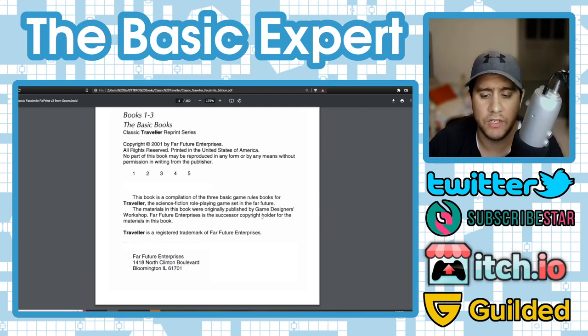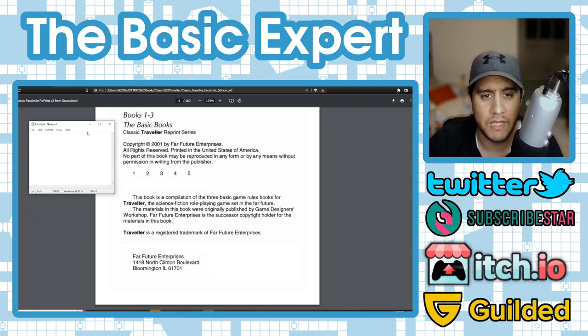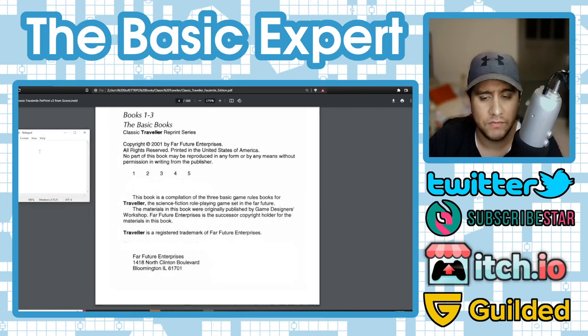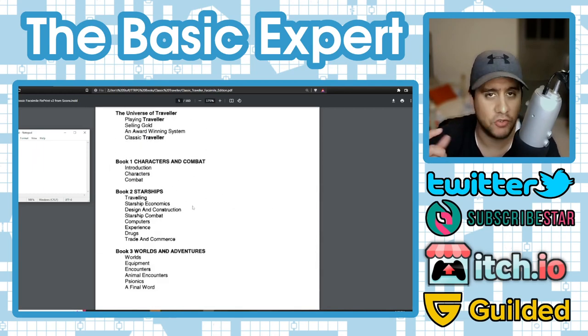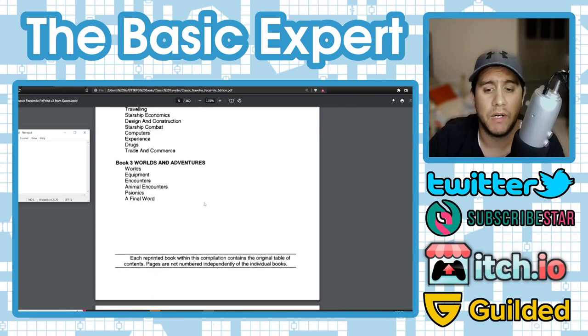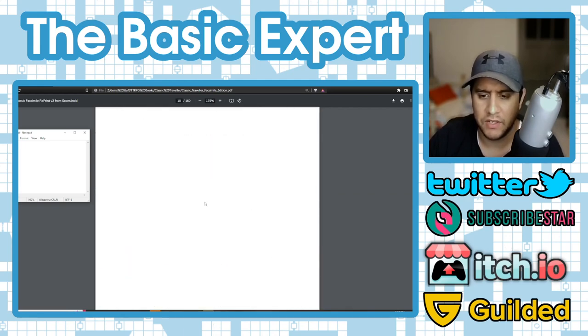In this video we're going to talk about character creation. I have a notepad up here — we're going to roll some dice and make our character on screen. The facsimile edition combines the Little Black Books into one book: Book 1 covers characters and combat, Book 2 is starships, Book 3 is worlds and adventures. We're only going to cover the beginning of Book 1 today, but this will be a video series going through all three books.